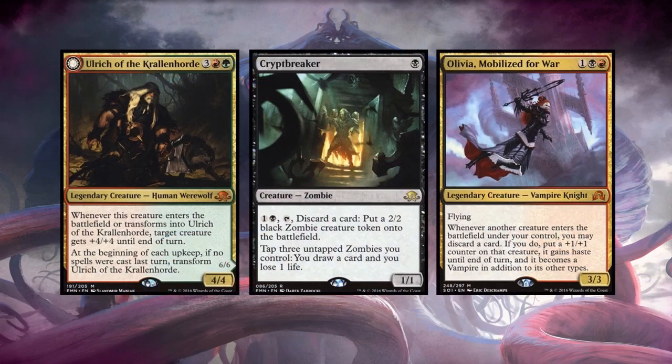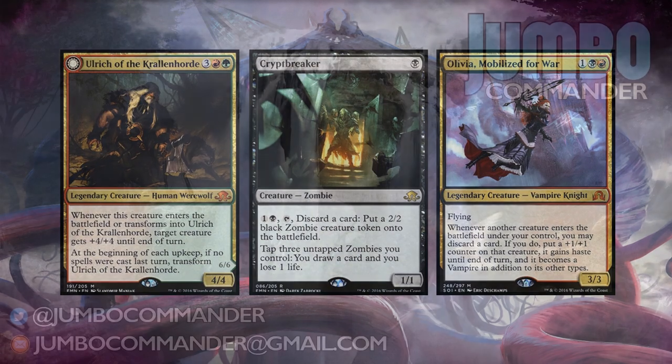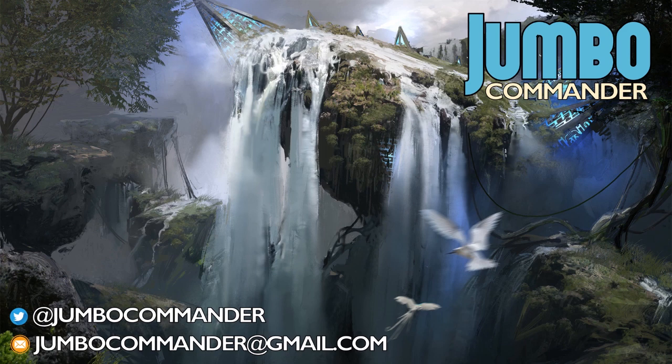One last piece of advice: this set was full of zombies, vampires, and werewolves — awesome tribes all coming back. Pick up discount cards for your favorite tribe. Ulrich of the Krallenhorde wasn't the legendary werewolf commander players wanted, but when they finally print a great legendary werewolf, don't you want Ulrich in that deck? Right now he's dirt cheap because everyone hates him, but as soon as an awesome werewolf commander comes out Ulrich is going to go up too — so buy a copy now for that future deck.